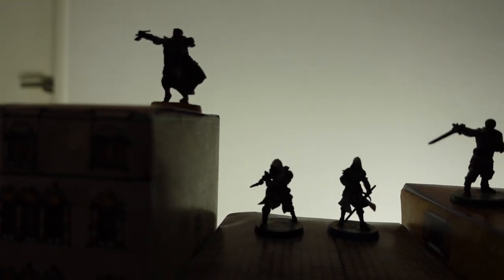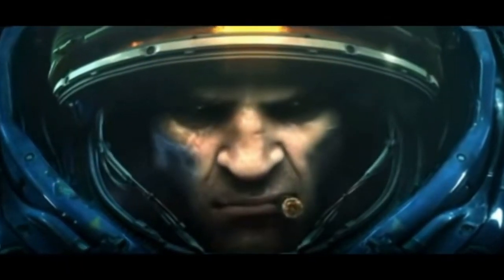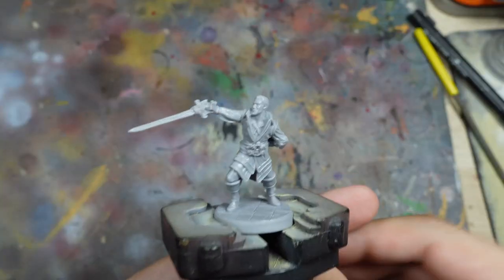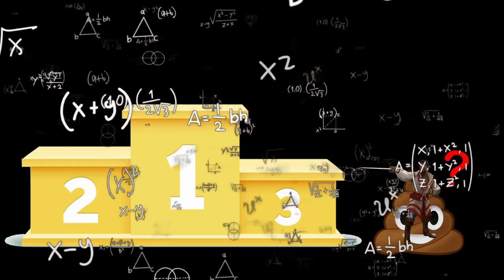Today's video is the first in a series where I'm going to paint the main player characters in the Assassin's Creed board game and take a look at each Assassin's backstory, sculpts, and skills, then rank them from best to worst using an extremely scientific and rigorous point system — where everything's made up and the points don't matter.